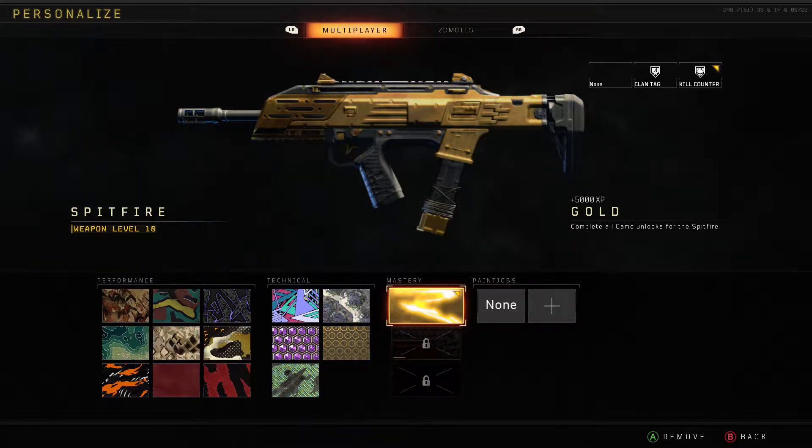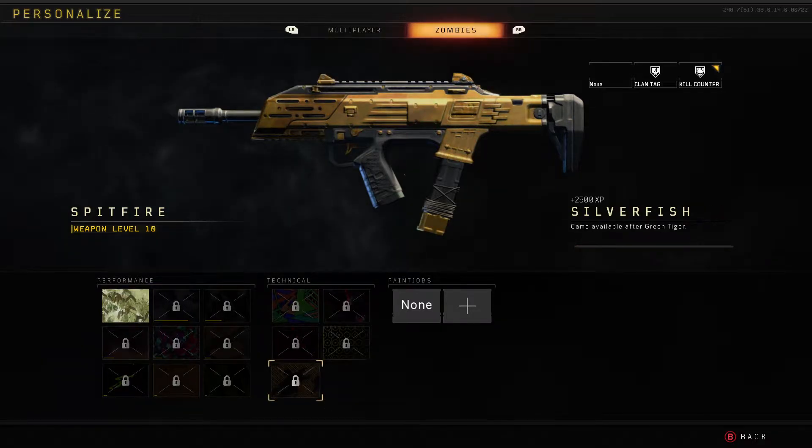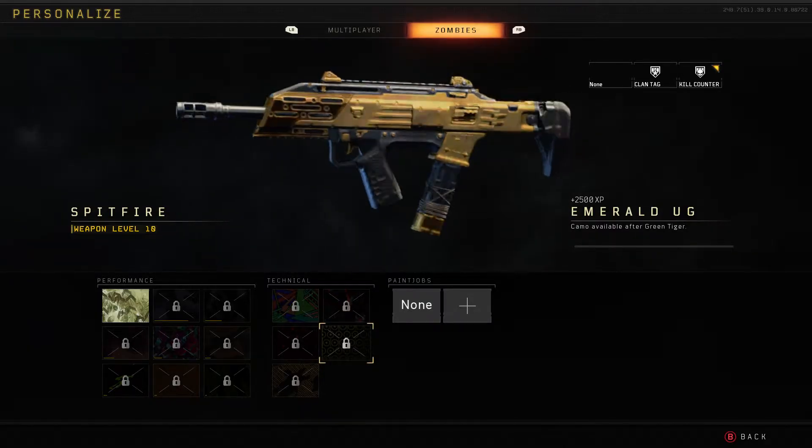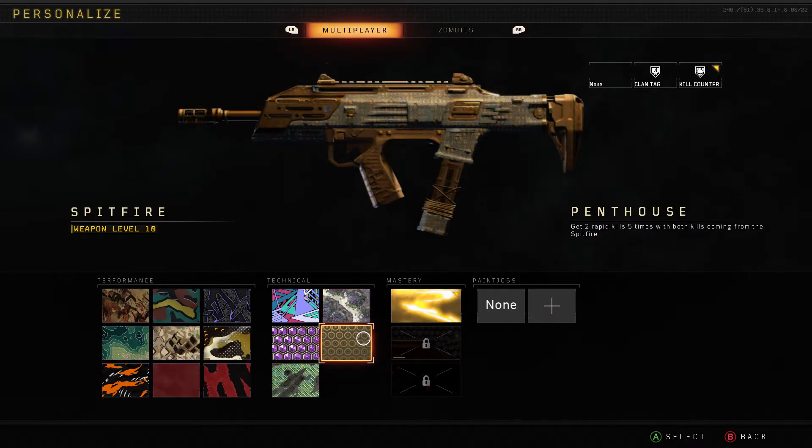But this is my opinion y'all. Let me know what you think down in the comment section below. Let me know if you agree that the gold camo should cover the whole weapon, and let me know what your favorite camo is — even out of the Zombies camos. I'm working towards getting Silverfish because it actually looks pretty lit, and so does Emerald. I'm curious about that one too, but I've got a long way to go — gotta get a lot of headshots in Zombies. If you enjoyed the video, leave a like and leave your opinion in the comments below.